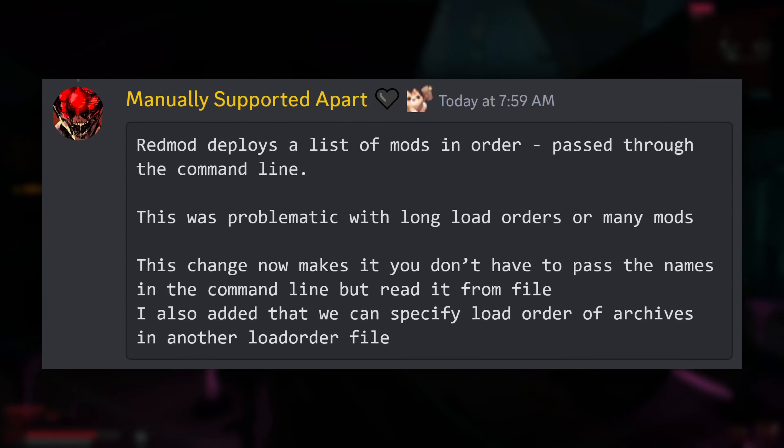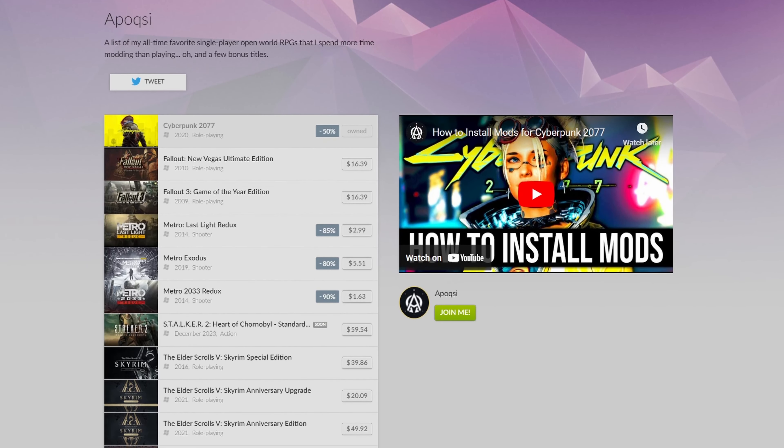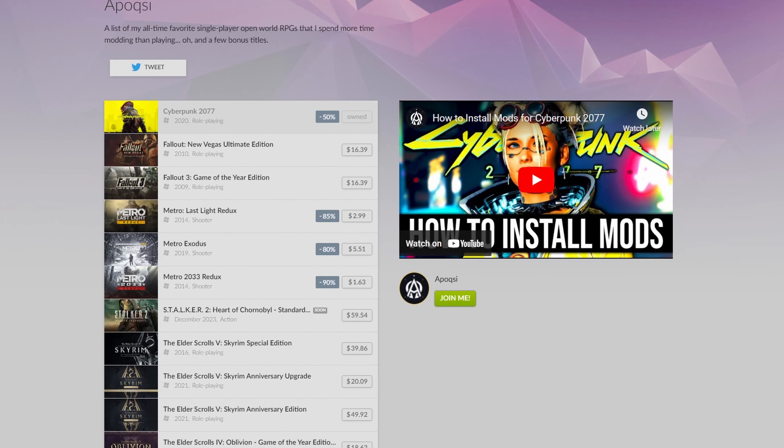Speaking of mods, please keep in mind that a lot of mods will be broken by this update, as they are with every patch. Thankfully, things are being updated very quickly, as Cyber Engine Tweaks, Red4 Extender, Archive XL, Tweak XL, CodeWare, and many more have already been updated for patch 1.63. So if you've already updated or plan on updating the game, just be sure to update all necessary mods, as your game will not function otherwise.